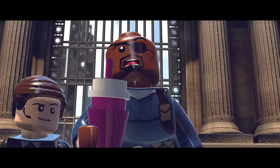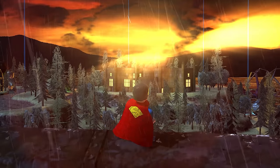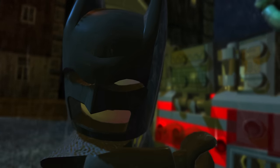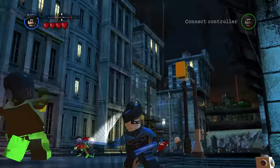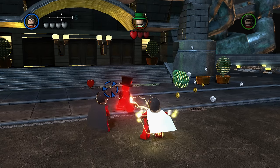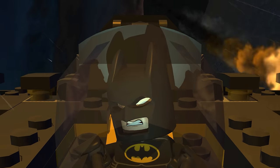At number nine, we have the Hero and Villain Pack from LEGO Batman 2. A lot of people didn't even know LEGO Batman 2 had DLC, and both DLCs are extremely difficult to get a hold of. As we progress through the list, the worse the DLCs become. The hero pack includes Robin, Damian Wayne, Nightwing — who I am shocked never made it into the base game — then Katana, Zatanna, and Shazam!